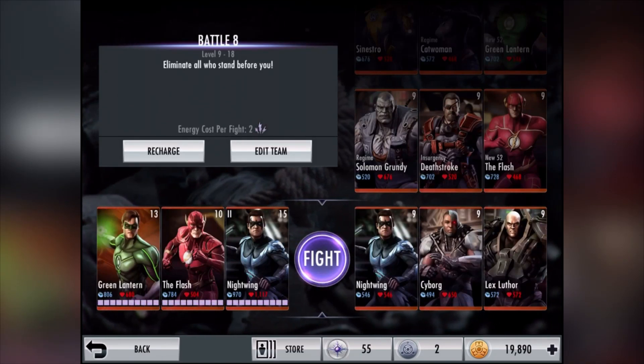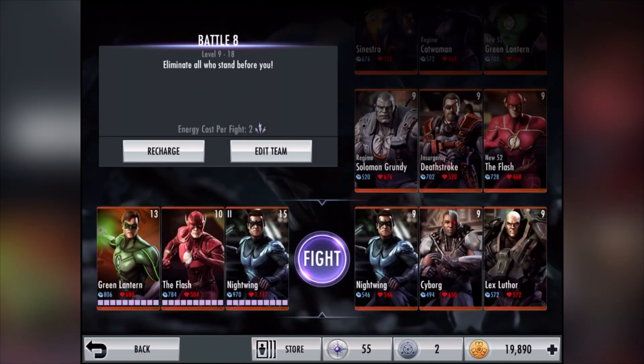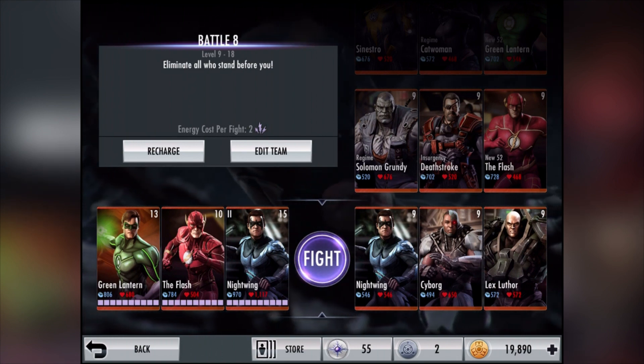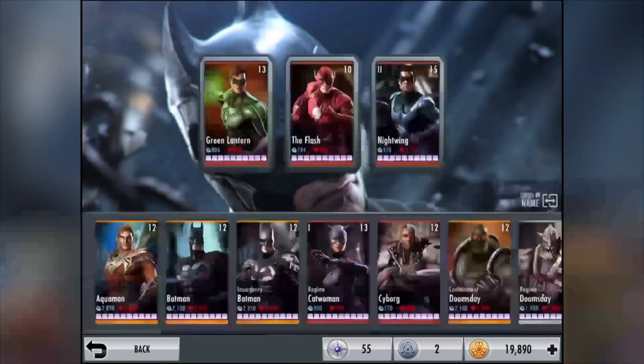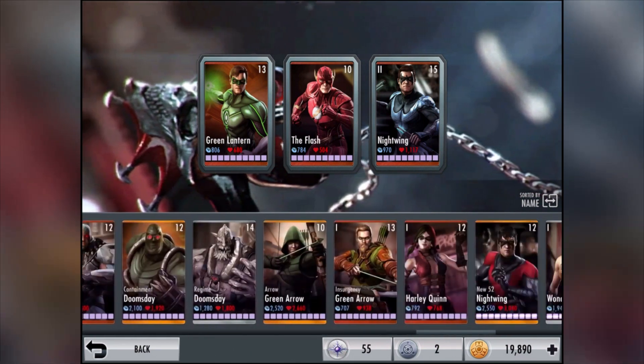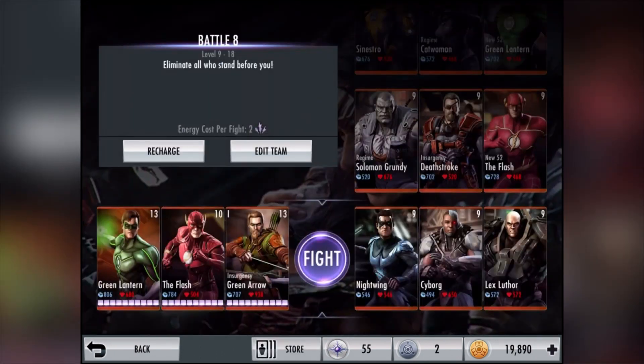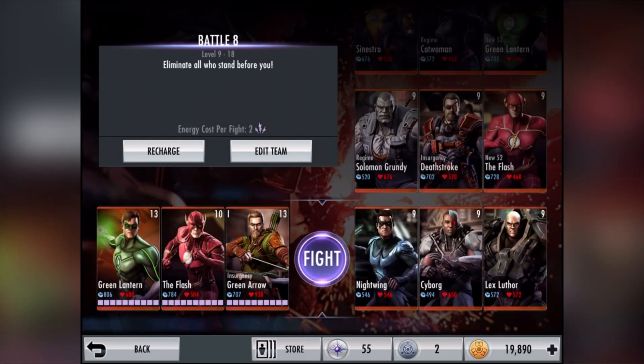They're like my weakest characters too, so I think we can take in one more weak character. I'm going to take in Green Arrow - he needs to get leveled up anyway. I'll take off Nightwing. That team should be strong enough to go through with it.